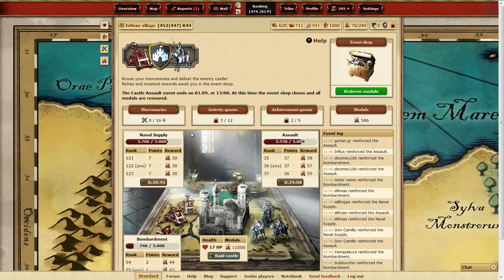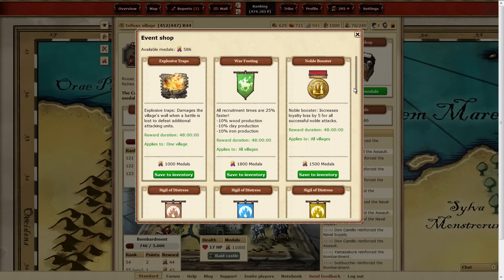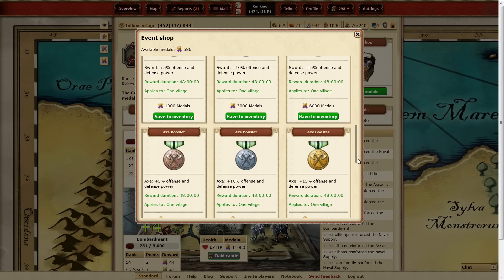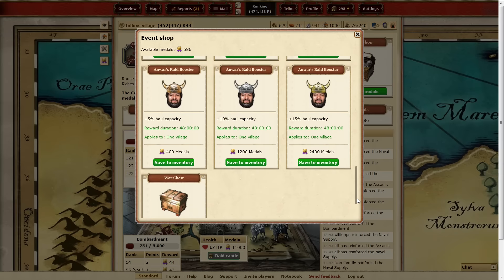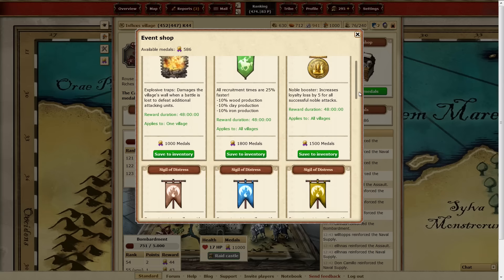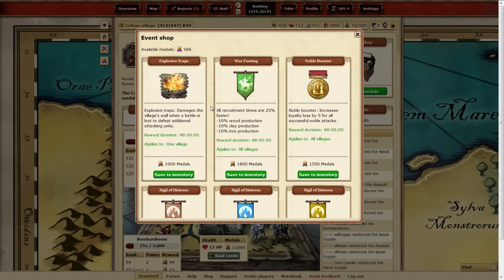Once you've earned some medals, you can use them in the event shop. The event shop contains different buffs that you can use for your village and also for all your villages. Something new this time: the items will remain in your inventory once the event ends. We have different buffs available that you can choose for a different amount of medals.